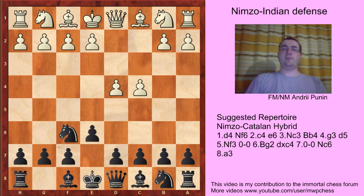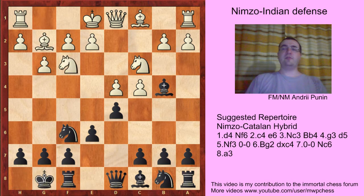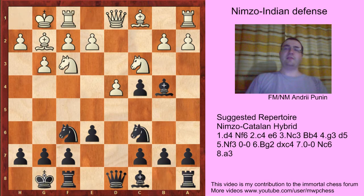Hello. d4, Nf6, e4, e6, N3, B4, g3, d5, Nf3, castles, Bg2, dc, castles, Nc6, a3.